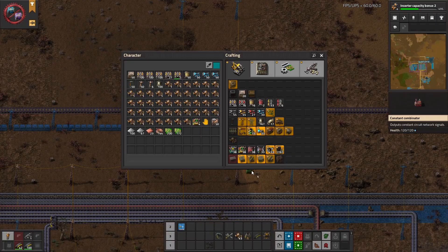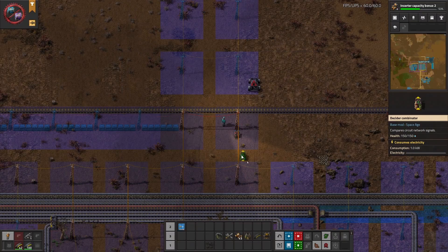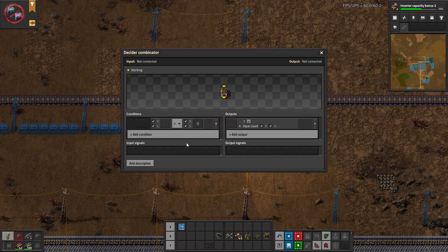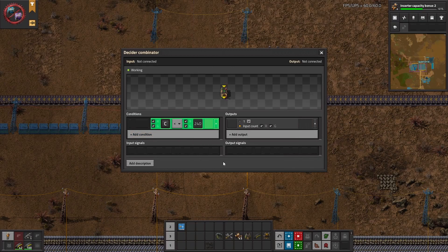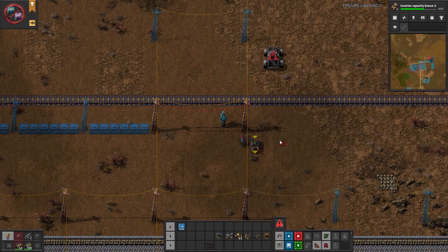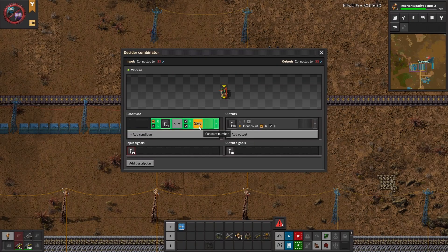Use a timer circuit to control the spacing of the cars. Start by placing down a constant combinator and a decider combinator. Set a value of C equals 1 in the constant combinator, then in the decider combinator say if C is less than 240 then output C. Hook the constant combinator up to the decider combinator and hook the decider combinator back to itself. This makes a clock signal that resets every 240 ticks, and you can change this number to change the time.